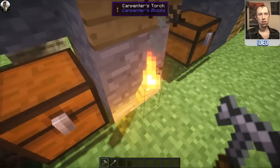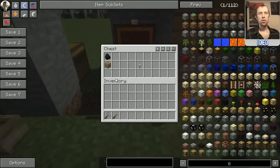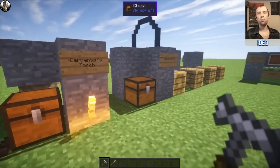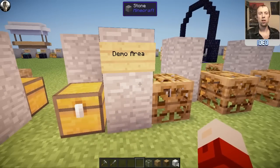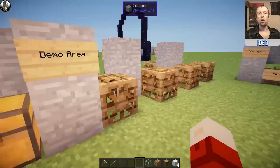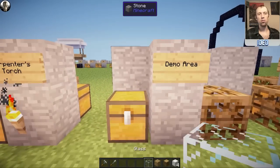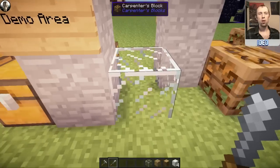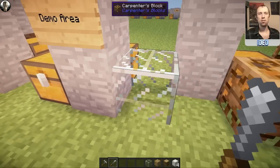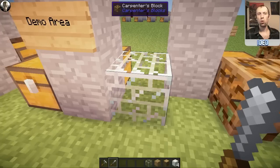Moving on, we've got the Carpenter's Torch — it's just a customizable torch you can reskin. To make it, put a Carpenter's Block below and a piece of coal above, as you would do for normal torches. Now for the demo area — I've changed my shaders so I can demonstrate correctly, because with the previous shaders the different patterns you can put onto a block don't show properly. So if I put glass onto this block and then use the chisel by right-clicking, I can change the pattern. As you can see, there are loads of different patterns available.